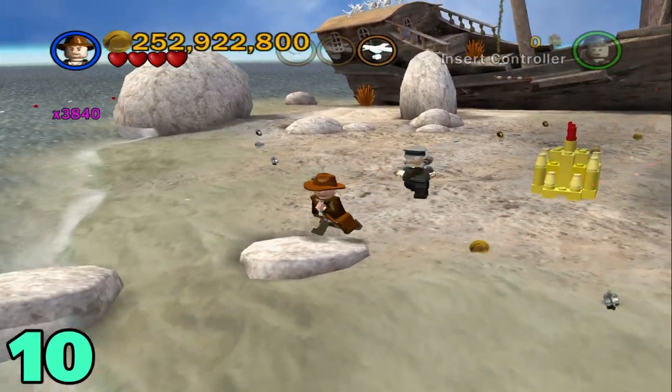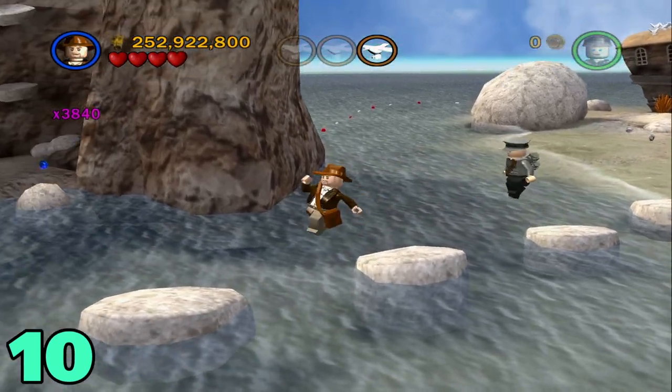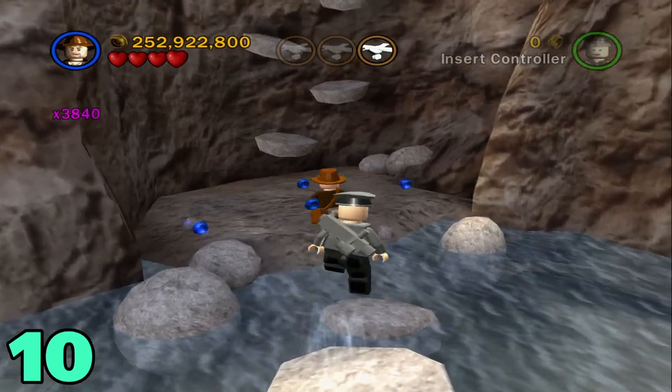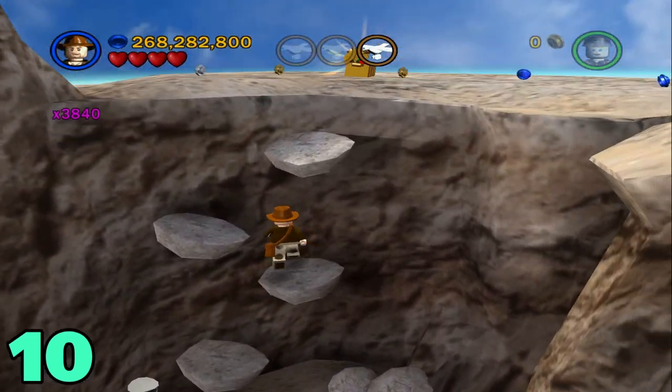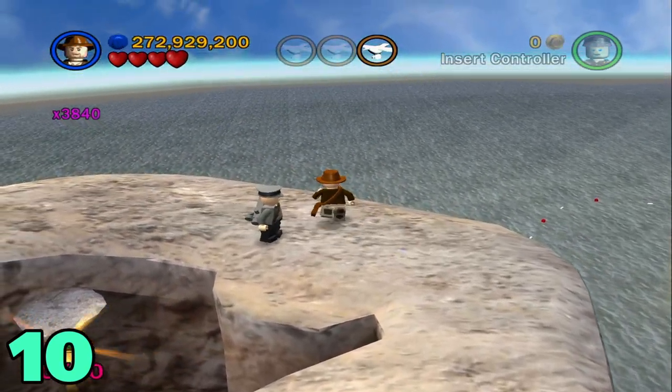Artifact number 10 is probably the coolest, in my opinion — maybe even in this game. You just want to come over here to this area and jump across these rocks in the water. After you get here, there's going to be four blue coins for you to pick up, and then you just make your way up the side of this cliff on these rocks, and the artifact will be right there. It has a nice little pretty view of the ocean.